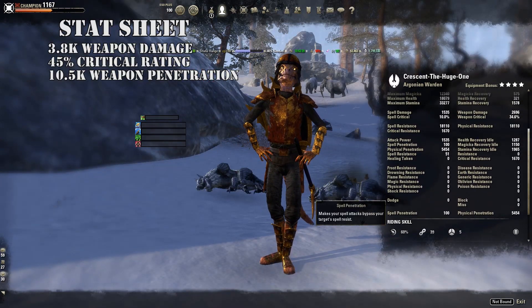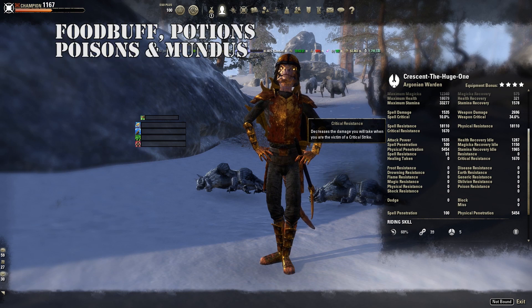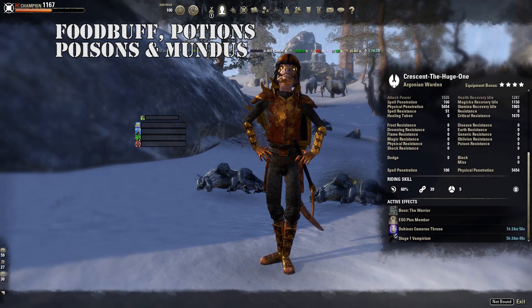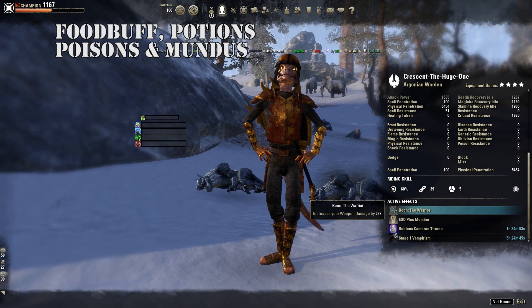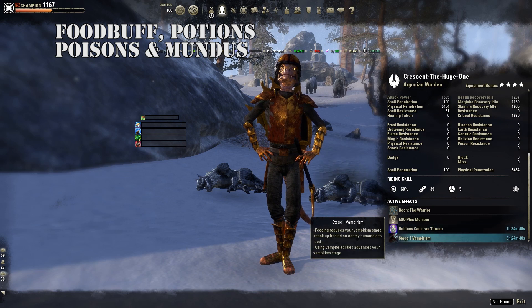Crit resistance is a little low at 1.7k because of the two Well Fitted pieces, but we are using the Warrior mundus stone. Use Dubious Camoran Throne food. Don't use Vampire on a Stamina class — Zaan and Scoria hit way too hard on you as a Vampire, so just avoid it.